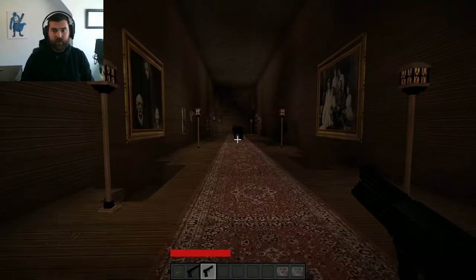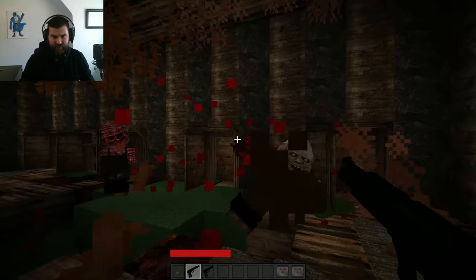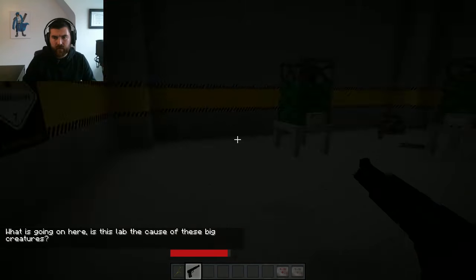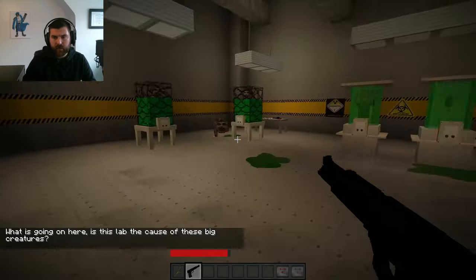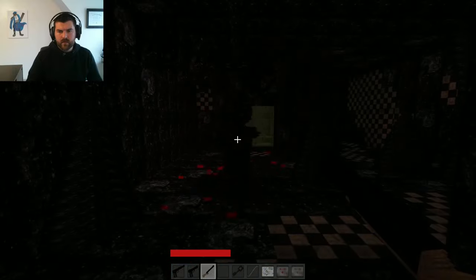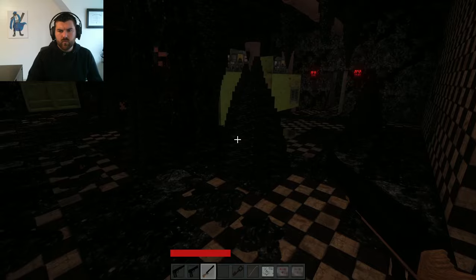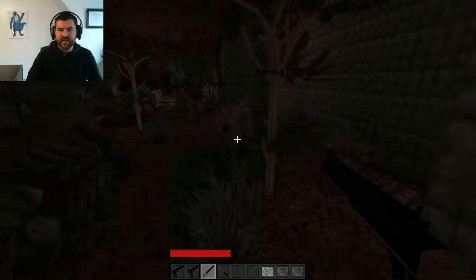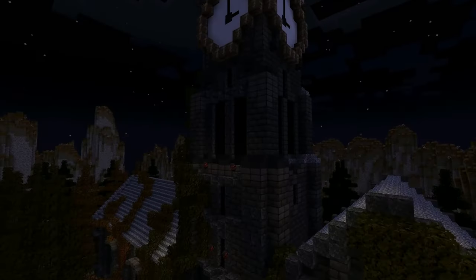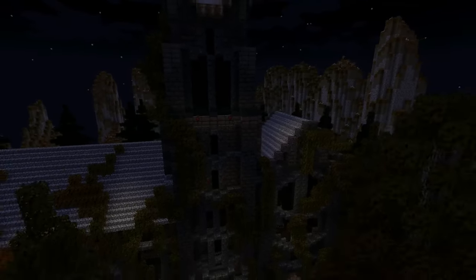The Horror Experiment is a Resident Evil inspired map. And from the second you get into the meat and potatoes of this map, it's unnerving. All the mobs have been reskinned to be terrifying. But what I respect most about this map is that it manages to be scary without resorting to cheap jump scares. A jump scare is a release of tension. But this map holds onto and cultivates that tension all the way until the final cutscene. Plus, shameless plug — I did the trailer for this map and it turned out pretty great. Appreciate you, Mick.